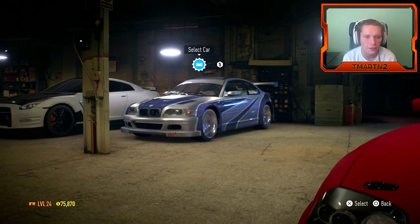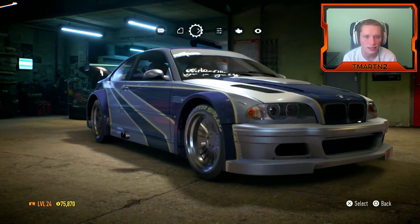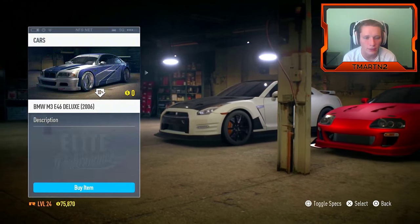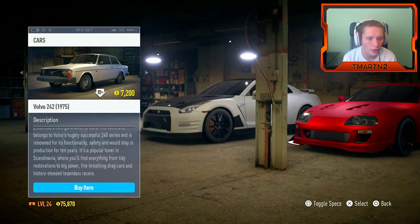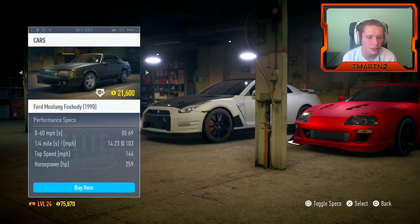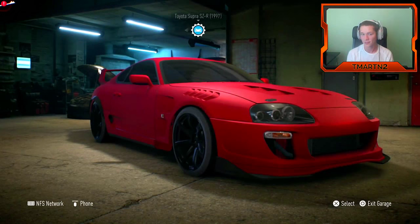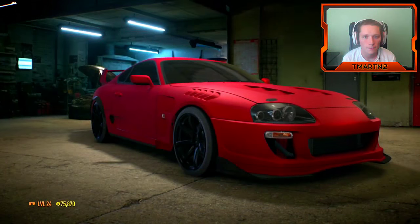So we need less than 250 horsepower. What does this have? Where do you see its stats? Toggle specs — 338 horsepower, and everything's stock on it. So we're gonna have to select a car with less than... wow, that sucks. How do you know what the horsepower is on these? Oh, toggle specs. So when something is close... we could just take our Supra bone-flat stock. That's what we're gonna do.